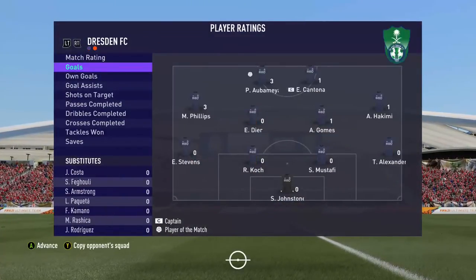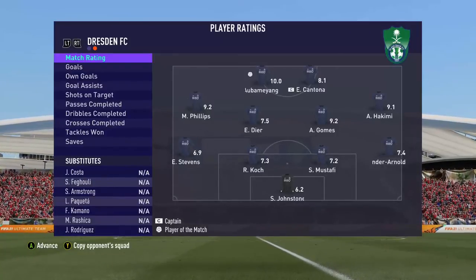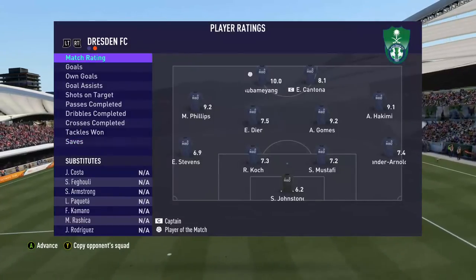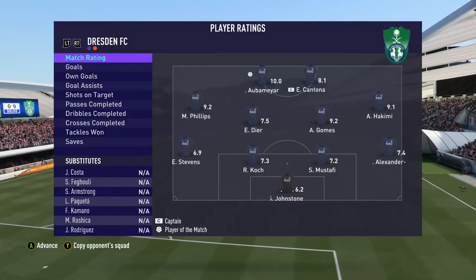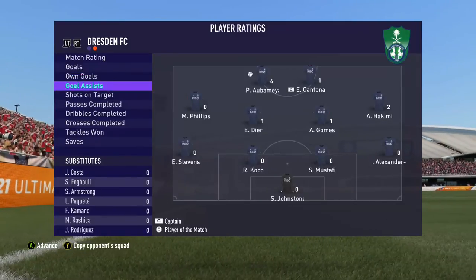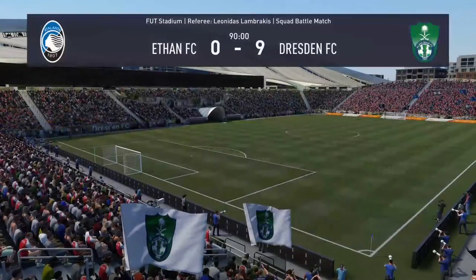Let's see the ratings: Aubameyang with a 10, Cantona 8.1, Hakimi 9.1, Gomez 9.2, Dier 7.5, Phillips 9.2, Steven 6.9, Mustafi 7.2, Trent 7.4, Johnston 6.2 — he didn't even have to do anything, the other goalkeeper had 10 saves! Phillips and Aubameyang with hat tricks, Cantona, Gomez and Hakimi with assists. Four goals for Aubameyang, two assists for Hakimi.